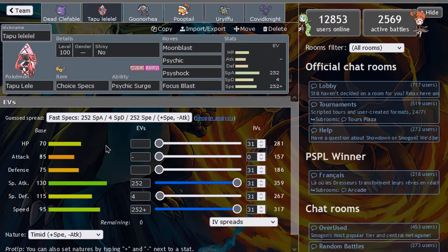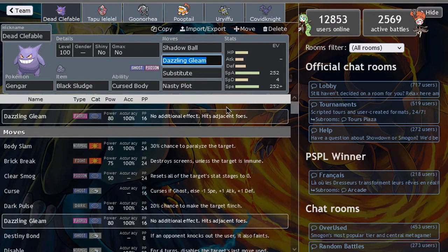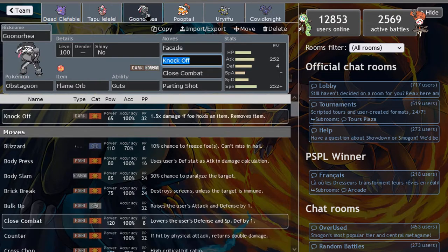Then we do have Tapu Lele with Choice Specs. It accompanies Gengar pretty well because it allows other Pokémon that have priority to not be able to hit Gengar thanks to the Psychic Terrain. Moonblast, Psychic, Psyshock, and Focus Blast deal pretty well with things that won't get hit by Gengar. I may even change it — we're going to put Sludge Wave for maximum power. I already have Moonblast, so having two Fairy moves I don't think is needed.